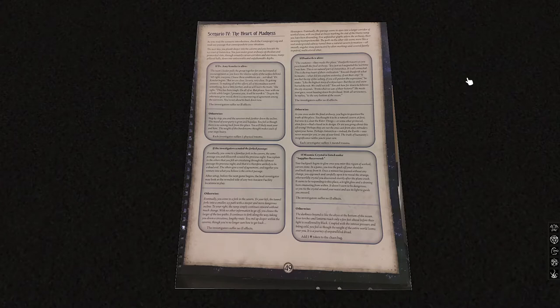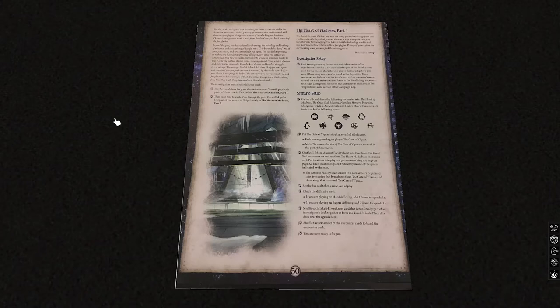Scenario 4, The Heart of Madness. We get our normal introductory text. Dr. Amy Kensler is dead, so I'll read this one. Step by step, you and the survivors trek further down the incline. The mood of your party is grim and hopeless. You feel as though there is no coming back from this place. Each investigator suffers one physical trauma, so we're back up to three physical trauma. We did not scout the Fork Passage, so we suffer no ill effects. Danforth is alive, so we suffer no ill effects. The miasmic crystal is listed in our supplies recovered, so we suffer no ill effects — very good, because adding a frost token here would get us back up to five, and that would be brutal.